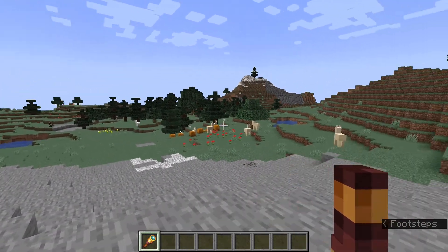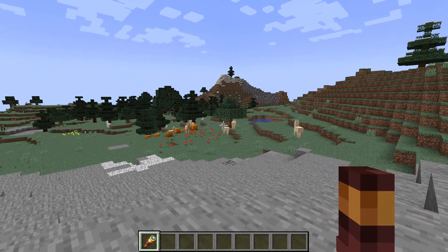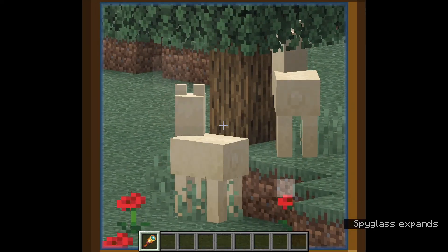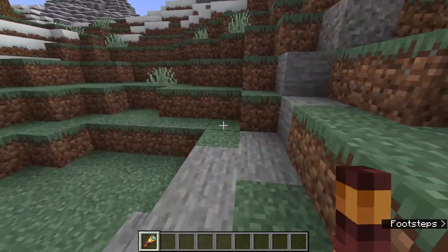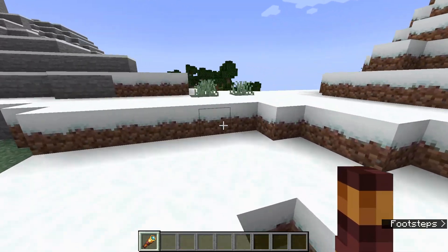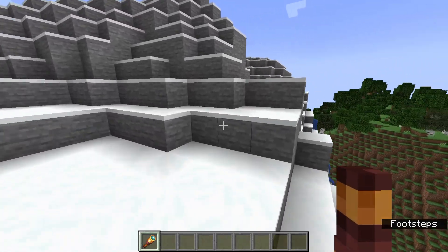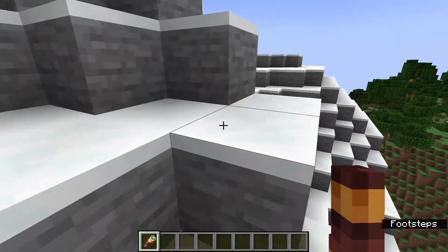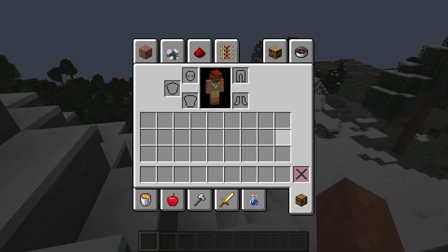Or if you don't have Optifine or don't want to use it but still want a way to zoom — Spyglass. They're not too hard to get as long as you find an amethyst geode, and that should be easy if you explore the caves. Copper is always easy to find, and you don't even need fortune to get multiple amethyst shards; it's kind of like redstone — chances are you'll get at least two.